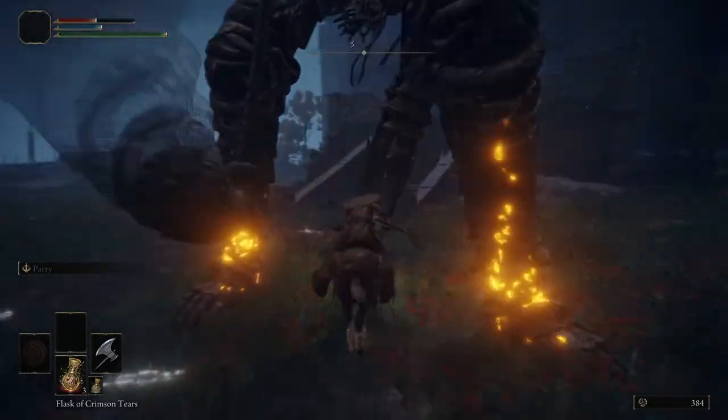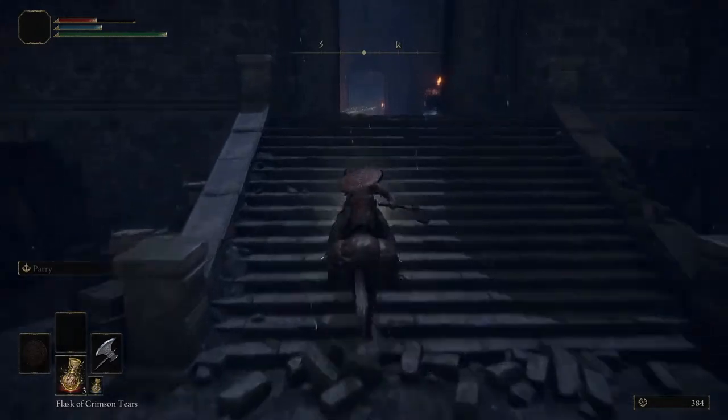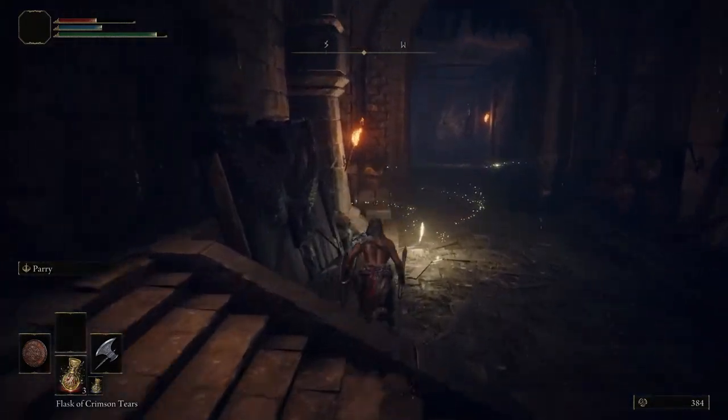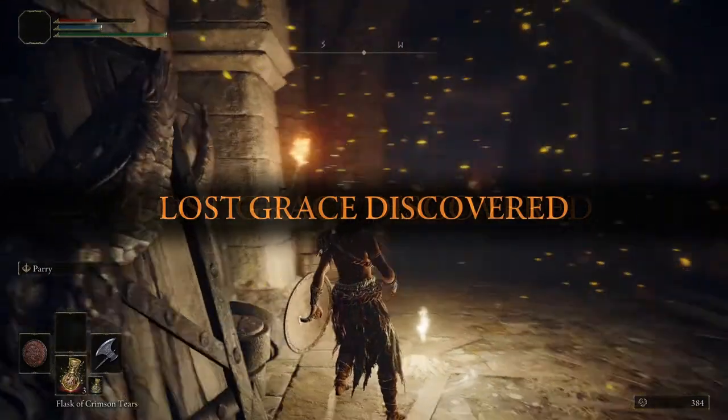So you're going to see here, this is the main entrance to the castle. Really all you need to do is run around the southeast corner of the tutorial building and just keep going south, and you really can't miss it. And that's really all I have to say.